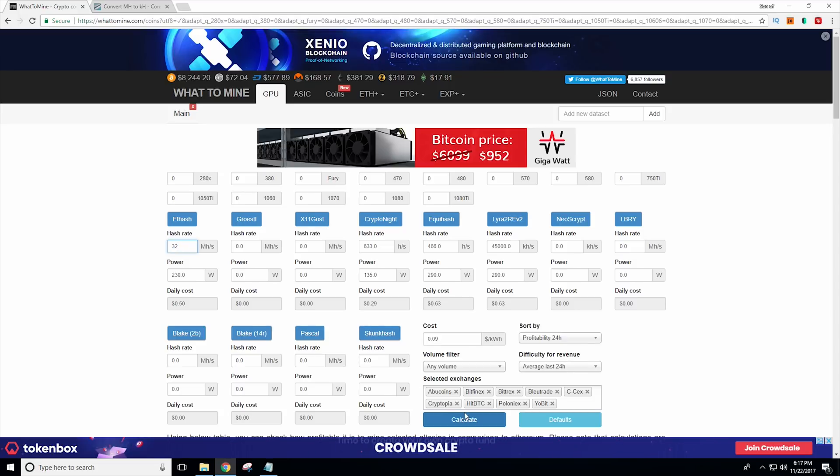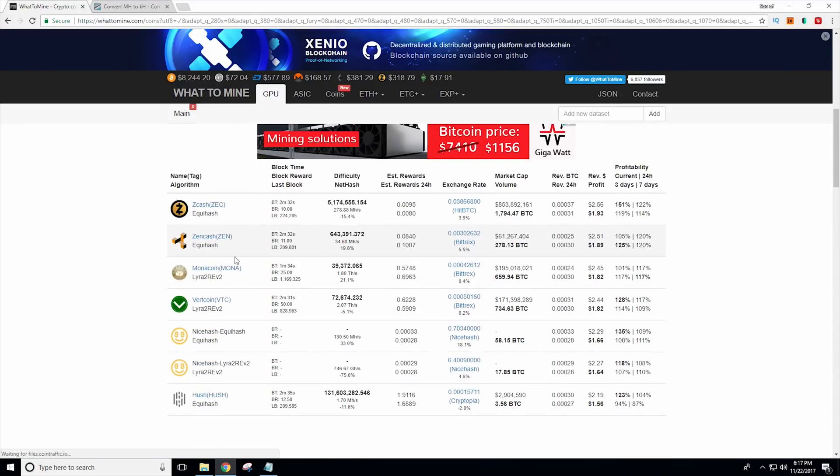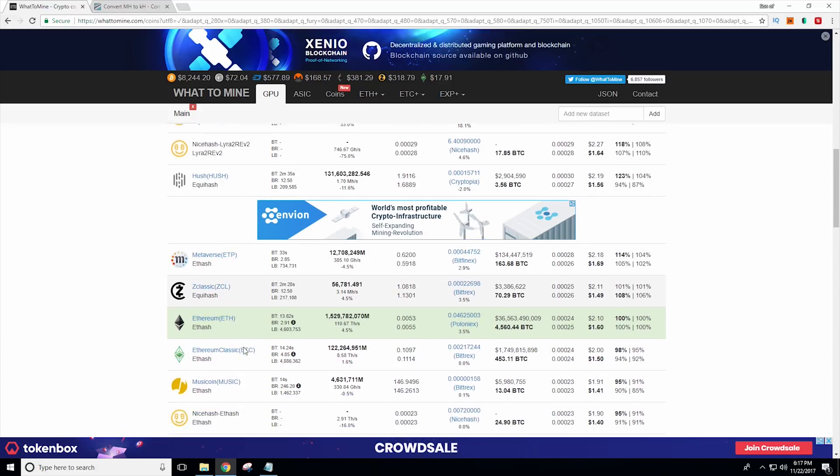What that means, though, is not much, because when we plugged that number into whattomine, there was no shift in profitability across the coins. So currently, if you're looking at picking up a GTX 1070 Ti, you're going to want to look at the Equihash options for mining. I would recommend going with Zcash if you're on a large pool, and if you're on a smaller pool, I would look for something like Bitcoin Z.